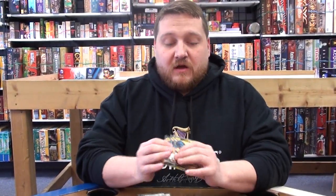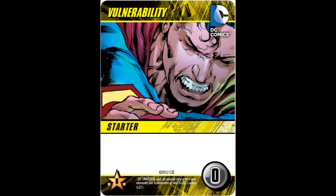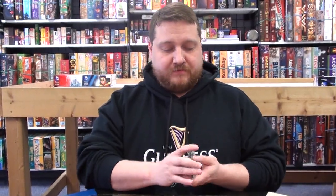The first thing each player does is draw a random superhero from the pile. I will be the Martian Manhunter. After that, we each get seven punches — punches are worth one power — and we take three vulnerabilities. Vulnerabilities are worth absolutely nothing; they just take up space in your deck. Shuffle it all together and draw five cards.